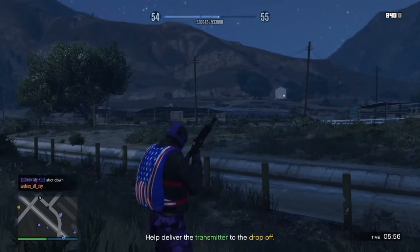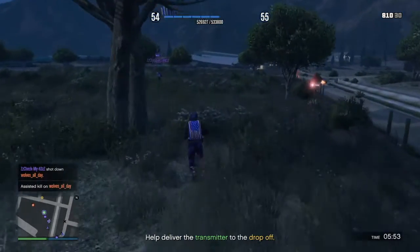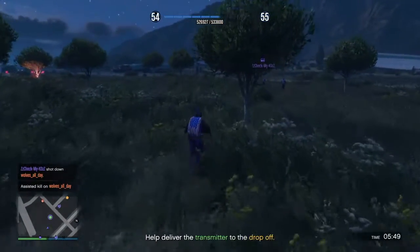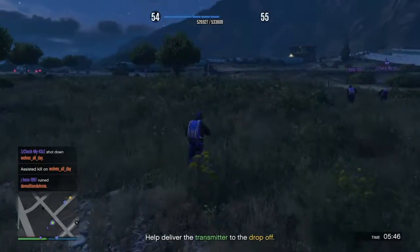But this is so easy. All you do is just run, you jump out of a plane, hit the ground, find the transmitter, and transport it to a drop-off site. Then you just kill people while you're trying to transport it.